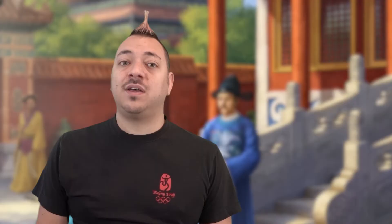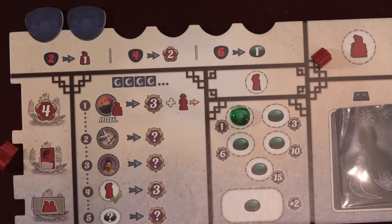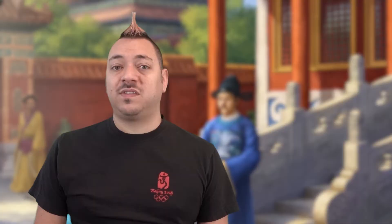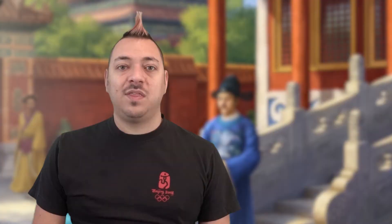Spent Travel tokens should be flipped face down above your player board. You may collect and hold 6 at a time — any others collected must be immediately turned in for rewards. You may turn in 2 Travel tokens to gain 1 Servant, 4 to immediately gain 2 victory points, or 6 Travel tokens to take 1 Jade from the supply. Place spent Travel tokens in a discard pile near the board. If the draw stacks are empty during the morning phase, shuffle the discard tokens into new stacks. The back of the rulebook includes a list of all Travel tokens and what they do.